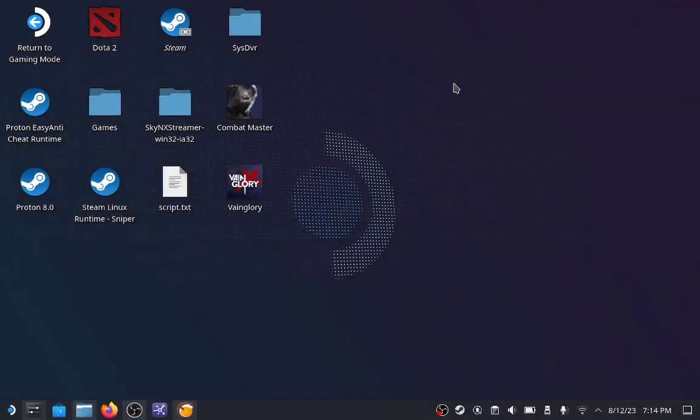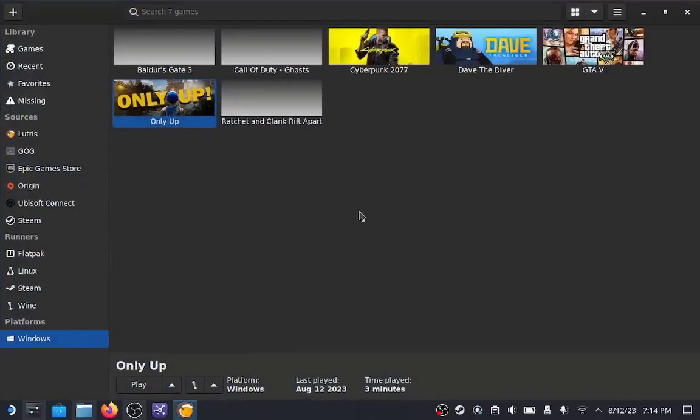Hi guys, Super Games Webase here, welcome back to my YouTube channel. This is my first tutorial video for Steam Deck on this channel. Today I would like to show you guys how to add a game shortcut from Lutris to our Steam library. Recently we have issues when trying to add games that we already have installed in Lutris to our Steam library.